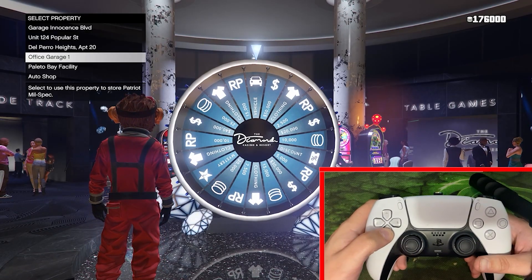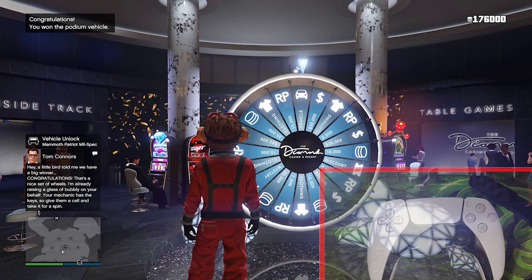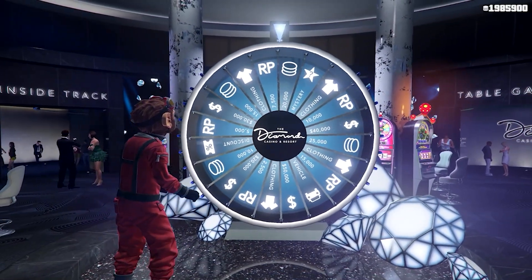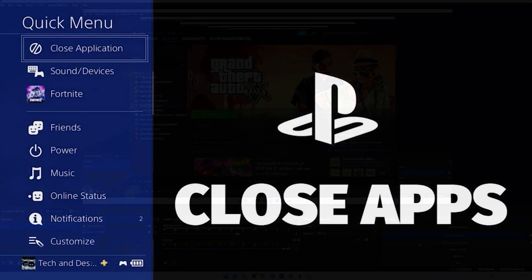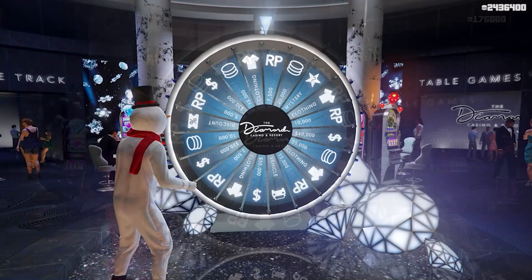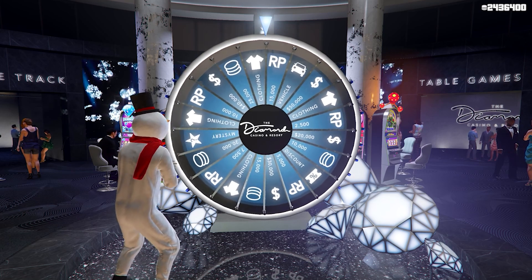If for some reason you don't manage to get this on your first attempt, which is totally fine, what you want to go ahead and do is force close the game out before the wheel actually stops spinning. For PC players, just close out the game using the Steam Launcher. For console players, just close the application out before the wheel stops spinning. Doing this should actually let you spin the wheel again when you load back into the game.